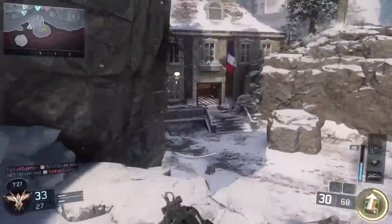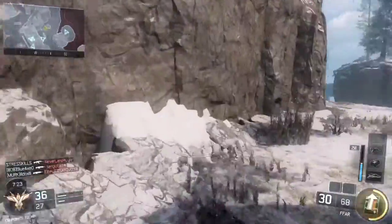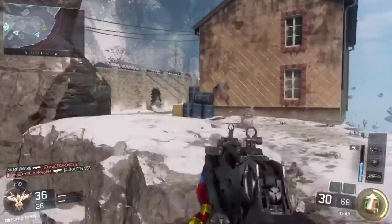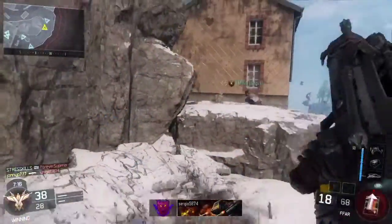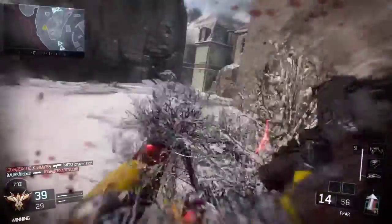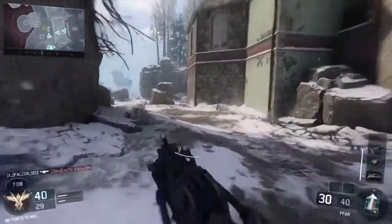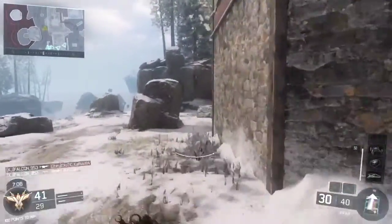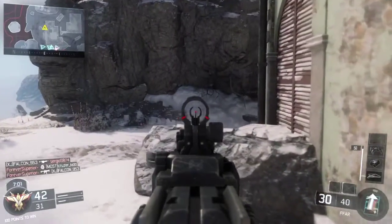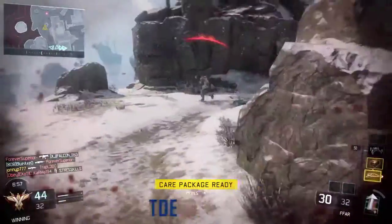I think I had another class set up better for going for a bloodthirsty, because I don't think this one had any attachments. You definitely need an attachment with this gun - it kicks all over the place. I need a grip or something, and I usually use fast mags because it just helps get you through gunfights easier.